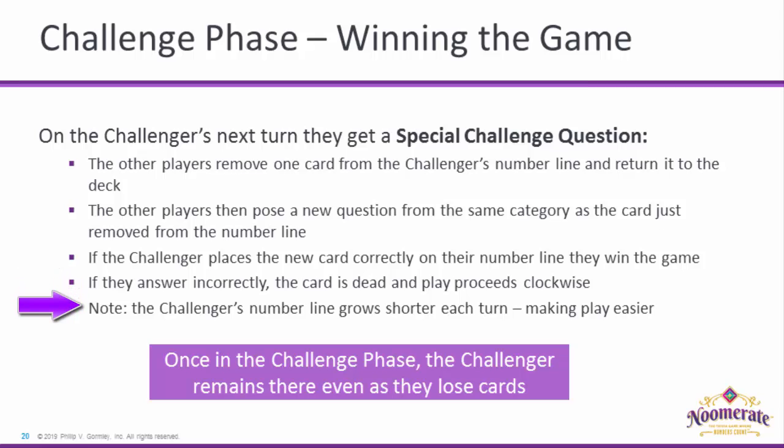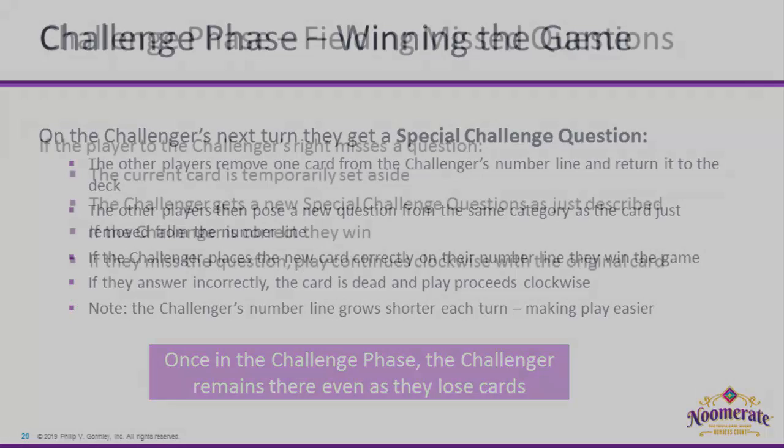Note that the Challenger's number line grows shorter each turn, making play easier, and they remain in the Challenge Phase even as their number line shrinks.